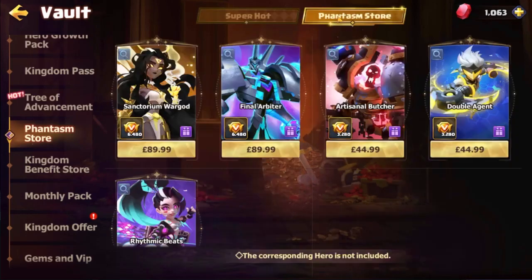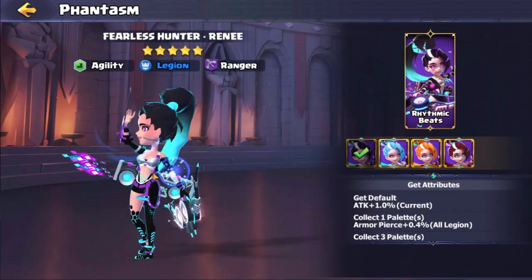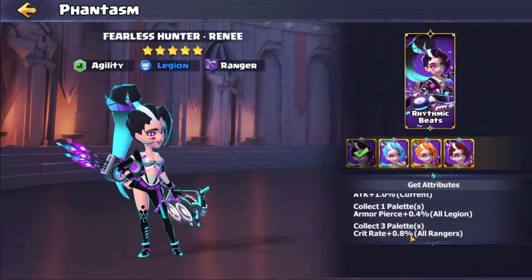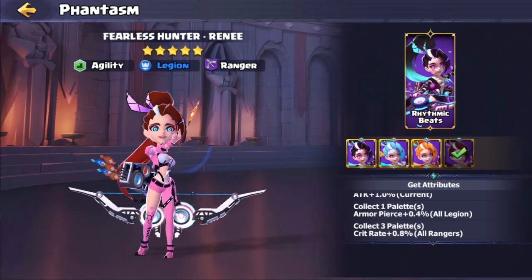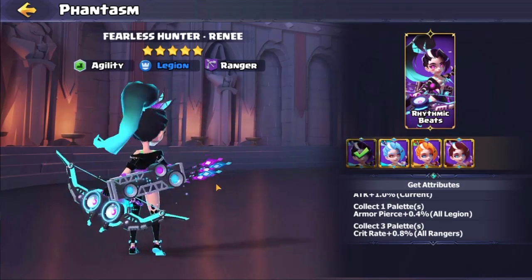It's quite expensive, but there are some here that are like — we've got Renee — this is giving you plus 0.8% crit to all Rangers. That's actually really really nice because it means all of your Rangers are going to benefit from this, and there are multiple different variants. I quite like this one.